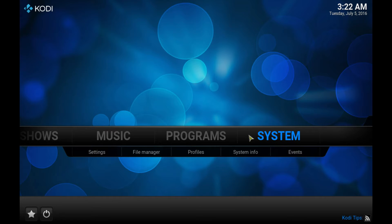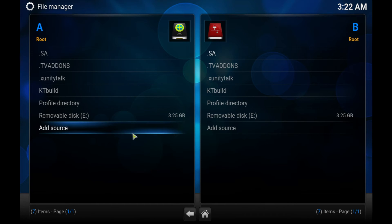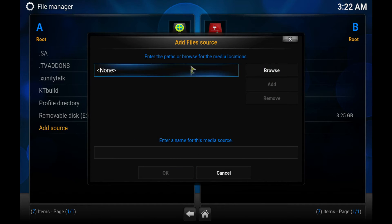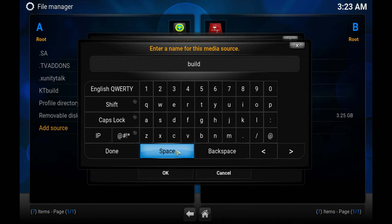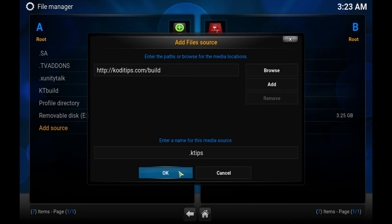We're back. As you can see here, you want to go into System and then go to the sub menu File Manager. Once you're here, you're going to double click on Add Source and we're going to be adding this source. Make sure you get it exactly as it looks: HTTP colon forward slash forward slash codytips.com slash build. Go ahead and type it in — it'll also be down below in the description. After you do that, click Done and we're going to be naming it K Tips.